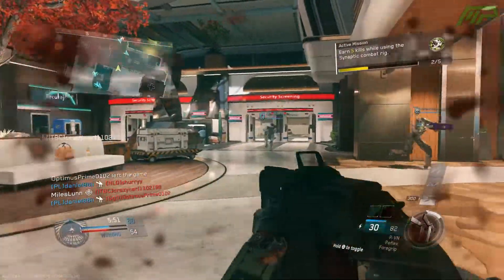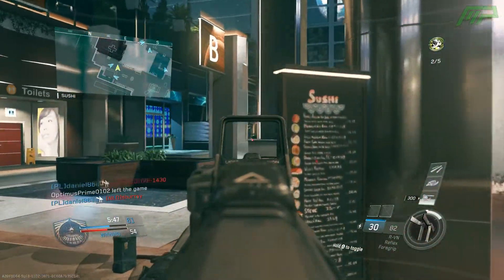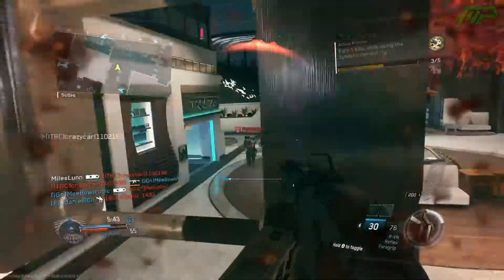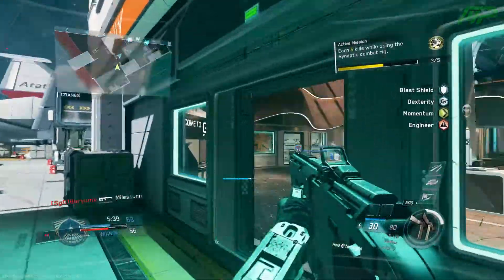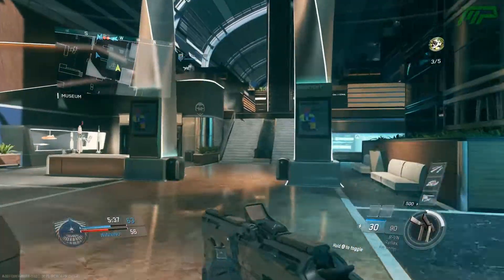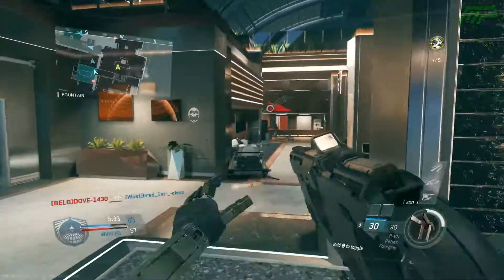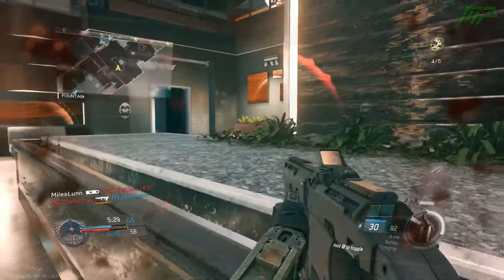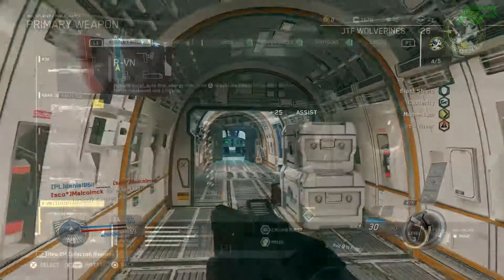There was a pretty big update for Infinite Warfare today which added the first set of DLC guns and weapons into the game since release, which is pretty interesting. We have the RVN Assault Rifle, the UDM Pistol, as well as the Axe Melee Weapon. You can get the guns for free, but the Axe is only available in Supply Drops unfortunately.